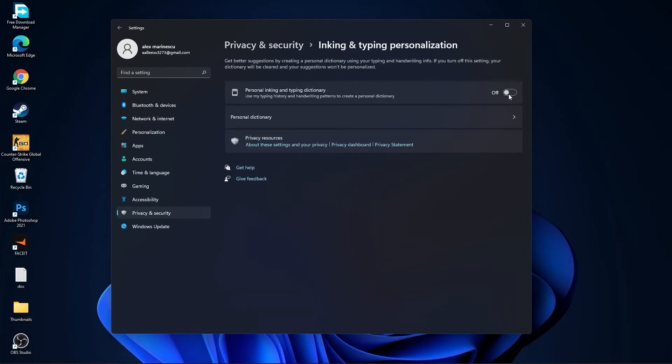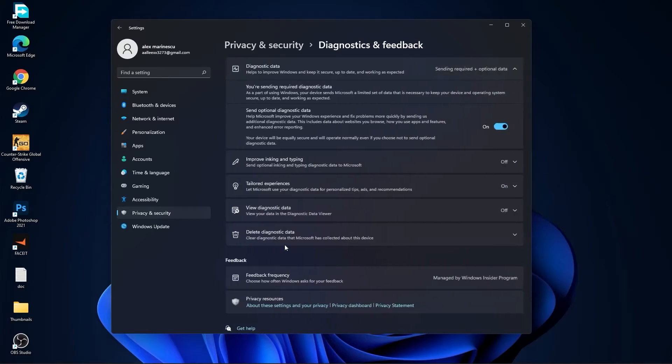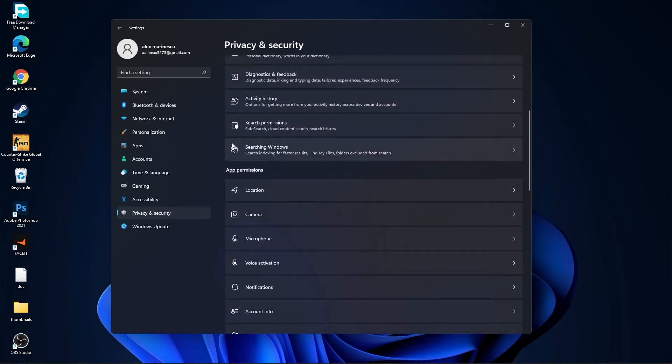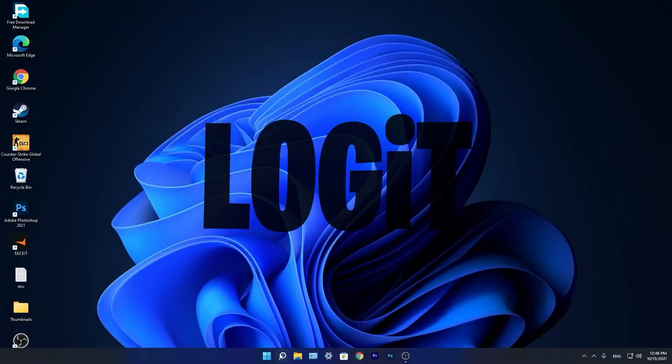Go back, go to Speech — select Off. Go back, go to Inking and Typing Personalization — select Off. Go to Diagnostic and Feedback — select the diagnostic option to On. Go back, go to Activity History — uncheck the box. Go back, go to Searching Windows — select Off and select Classic. We are done with the Settings.